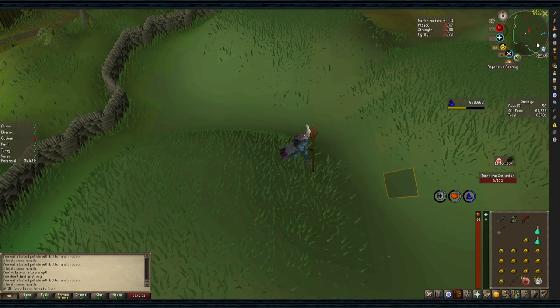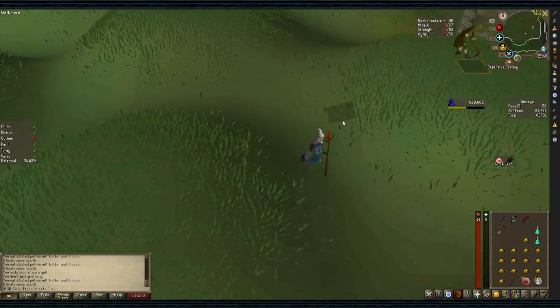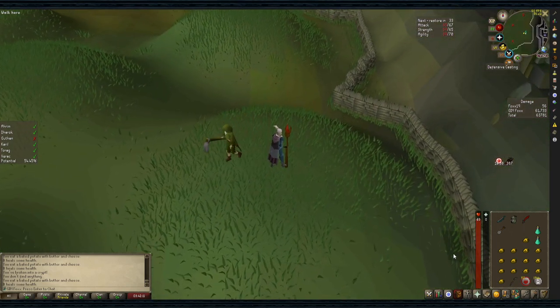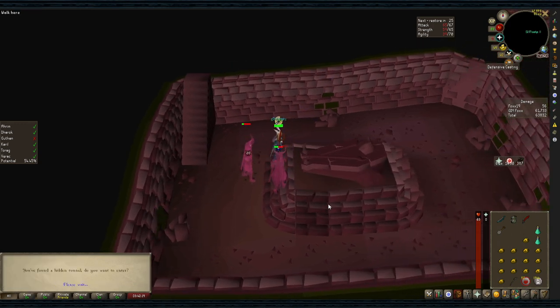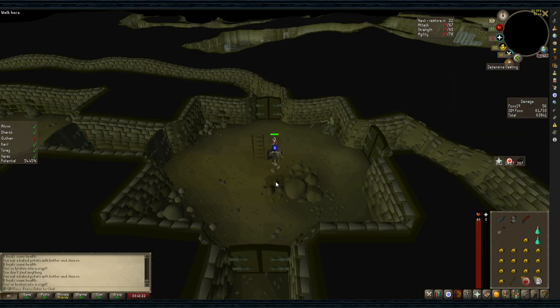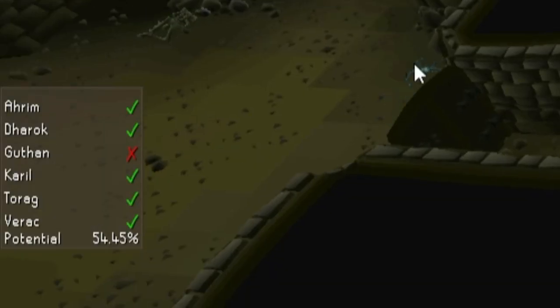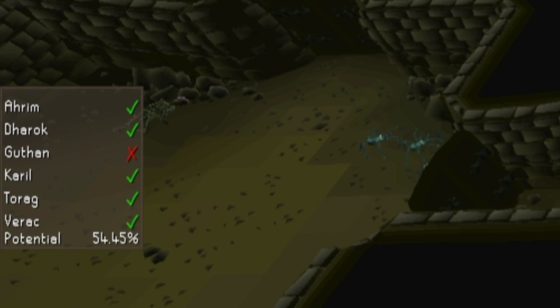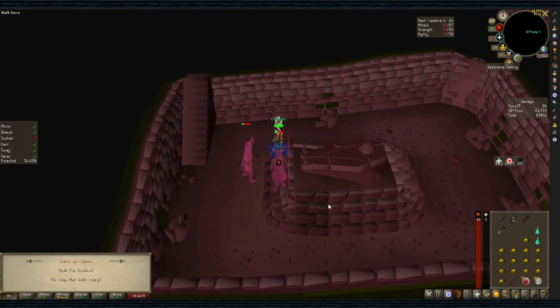Once Ahrim is below a quarter health, do not use any more prayer potions for the rest of the fight until you get into the tunnels, depending on who you have in the tunnels. Now you know how to defeat each of them in their barrows, but each run there will be one brother missing. If you click on a coffin and it says there's a tunnel — do you want to enter — you want to wait unless it's Torag since he's last on our list. Decline, run back up the stairs, and make sure every other brother has been killed before going back to whoever was missing. For example, if Guthan is missing, defeat Karil, Ahrim, Verac, and Torag, then go back to Guthan's barrow and go through his tunnel.